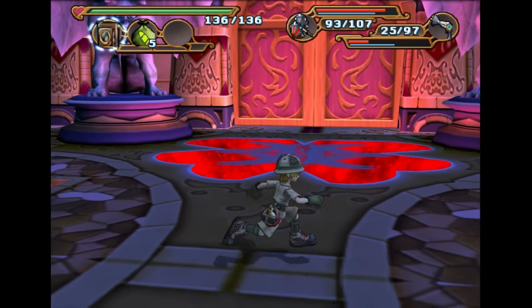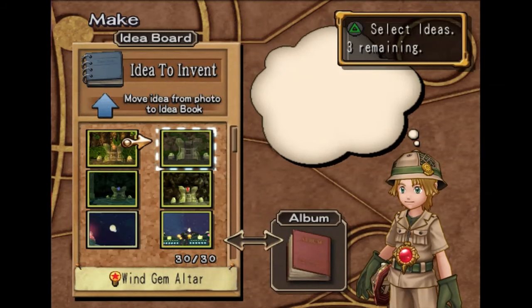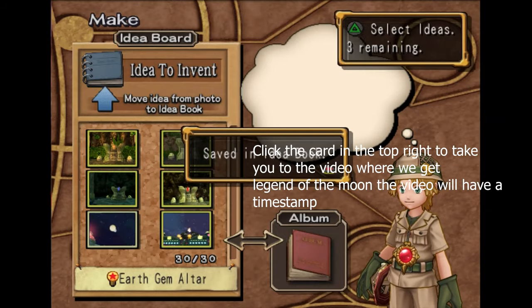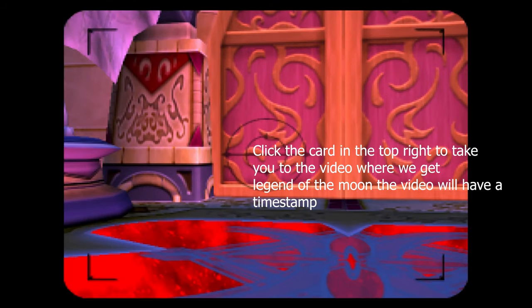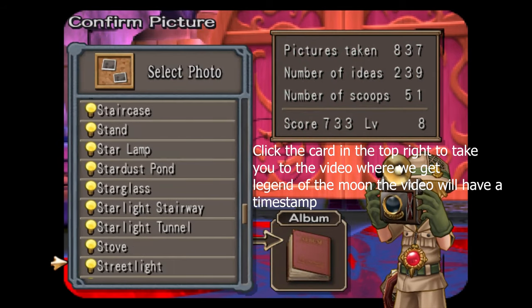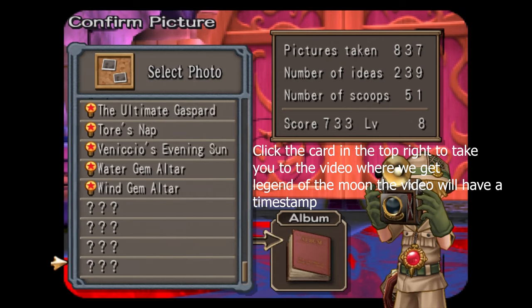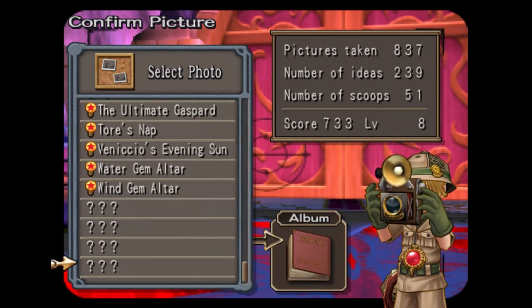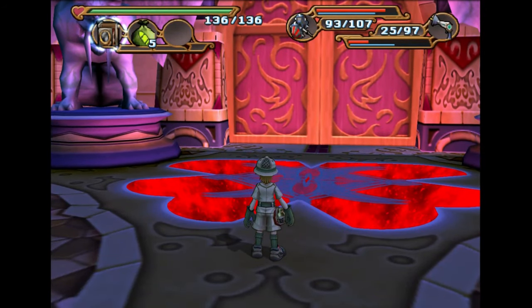So we have every photo except for the Legend of the Moon Scoop. We are going to save that for the video where we actually go and fight Gryphon. We should only be missing four photos in total: one of them is the Legend of the Moon, and the other three come in Chapter 8. So that's pretty much it. I'd like to thank you for watching this video. I hope you have a good day, and we'll see you soon. Bye.